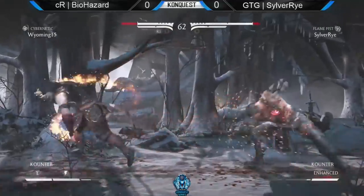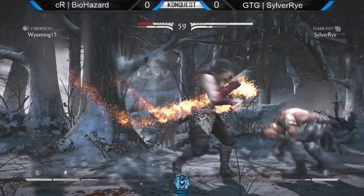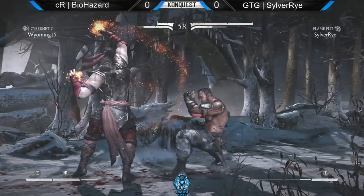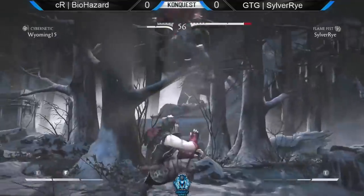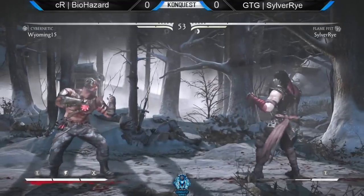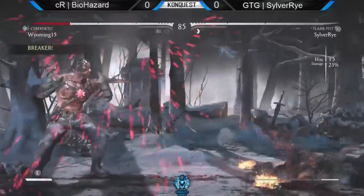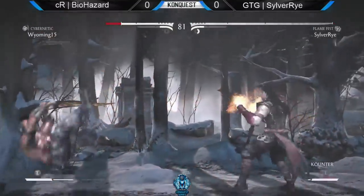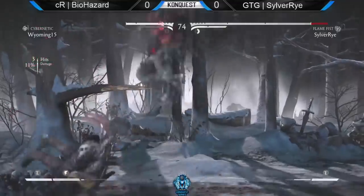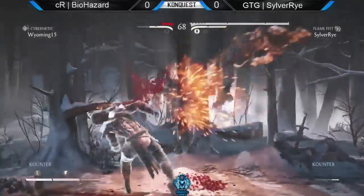Wow, this is super close. Oh no, not like this — don't you dare. Oh man, just hang in there. He was going for windmill punch after that, and Silver Eye is still able to hold on and take the round. Nothing was stolen. He was going for windmill punch to chip out, but the back dash in the corner doesn't work for Biohazard. Very nice back dashing coming back in.